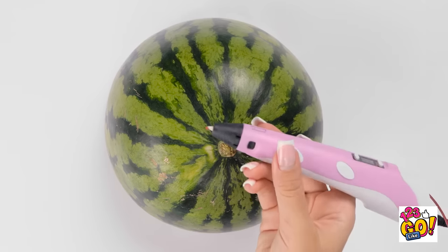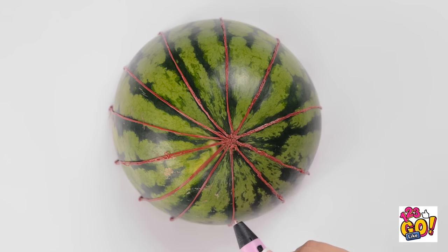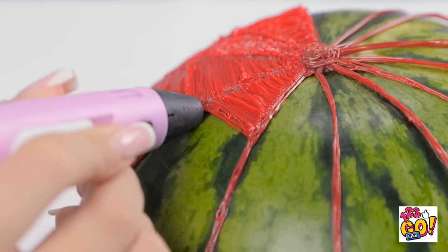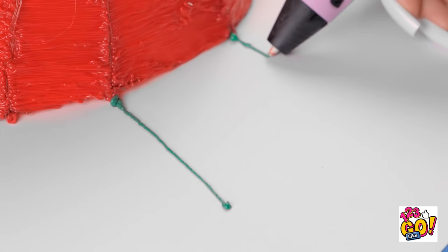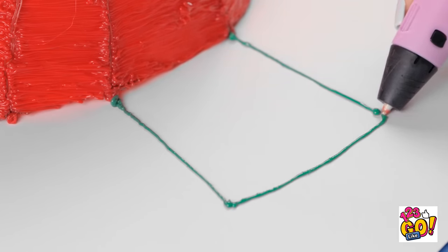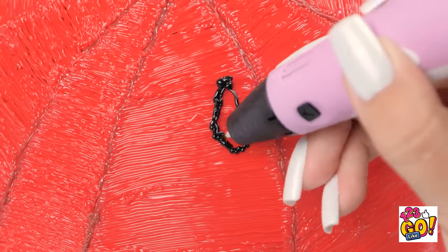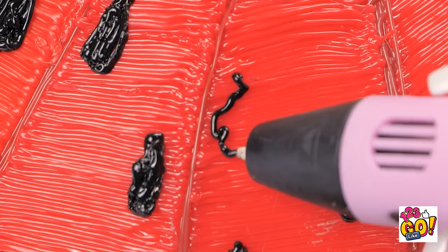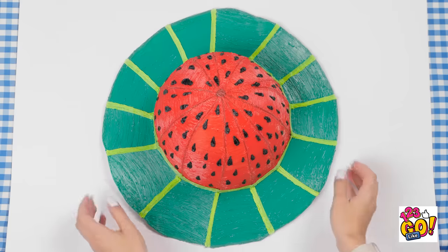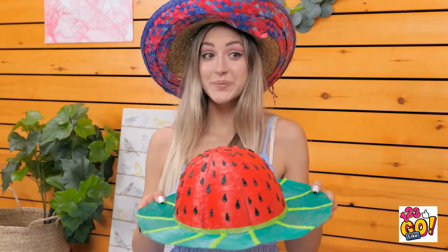Place the watermelon rind face down. Then plug in that glue pen of yours. Start off at the very top of the melon. Make a solid dot and a line down the side. Once it looks like this, you can begin filling in all the wide gaps. Do one section at a time. And try not to leave any spaces at all. Now run another line down here. And another one here. And connect them. Then color them in just like you've done already. Looks like you've gone all the way around! These next lines are purely decorative. Now put little black spots on the red. It was inspired by watermelon! They're seeds, see? Now let's try this thing on! You said you wanted a hat, right? Well, I made you a one-of-a-kind model!